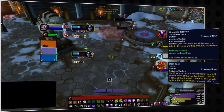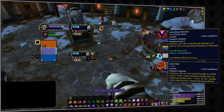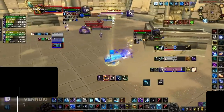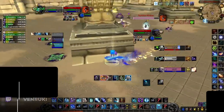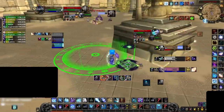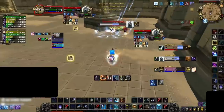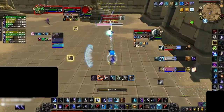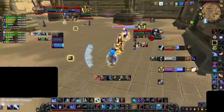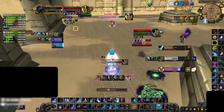And since Unending Resolve and Dark Pact can be used while stunned, it is much more difficult to punish warlocks for not having a CC break. The same is true for Frost and Arcane mages. All expansion, they have suffered the classic low-tier caster problem that they actually need to cast. But with this single trinket equipped, that issue becomes much smaller. And with the ability to fall back on powerful defensives like Alter Time, Ice Block, and even regular Blink, mages can avoid getting punished defensively from the additional 20% CC duration.